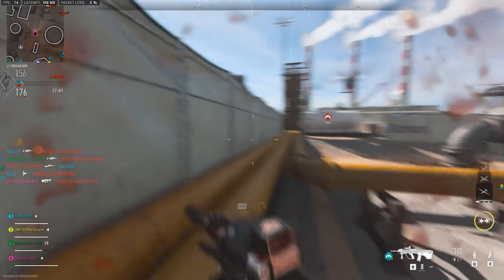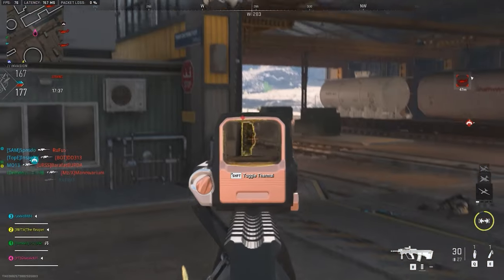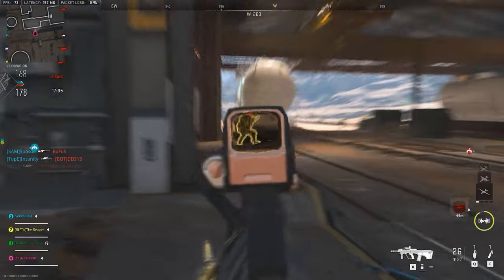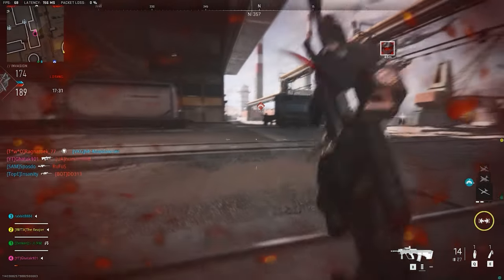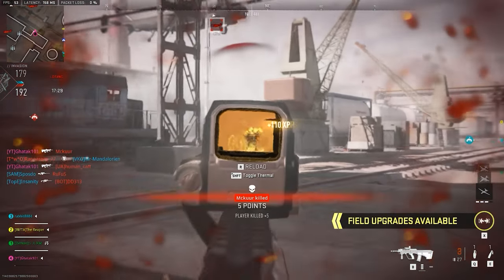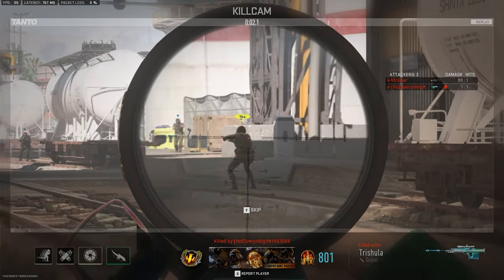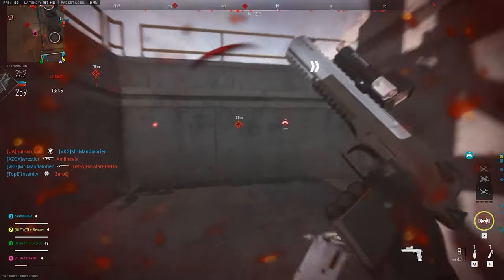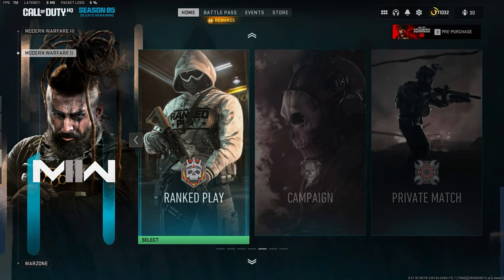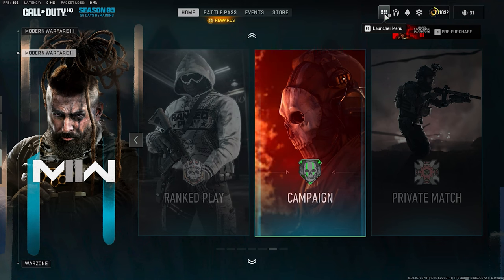If you know how to place yourself at a vantage point and look around for people, it's going to be easy — especially for handguns. I did my handgun challenges in Invasion. The key thing to keep in mind is not to forget you're there only for the camo challenge — keep your cool, take placement shots, and hit the shots to kill. That way it gets done much more easily than you'd predict.